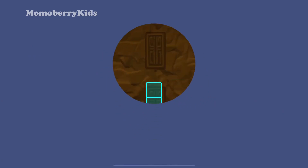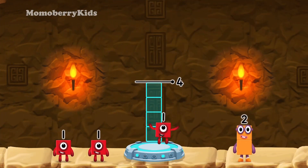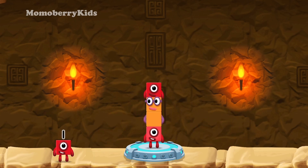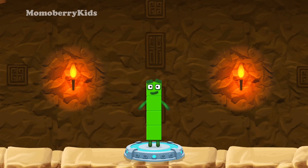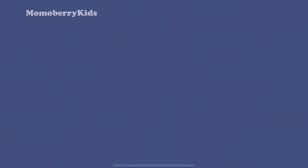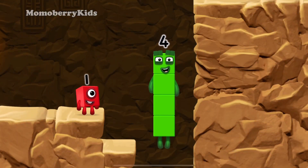Add number blocks to make 4. 1, 2, 1. You got it! 1 plus 2 plus 1 equals 4. I am 4, have we met before? Good job!